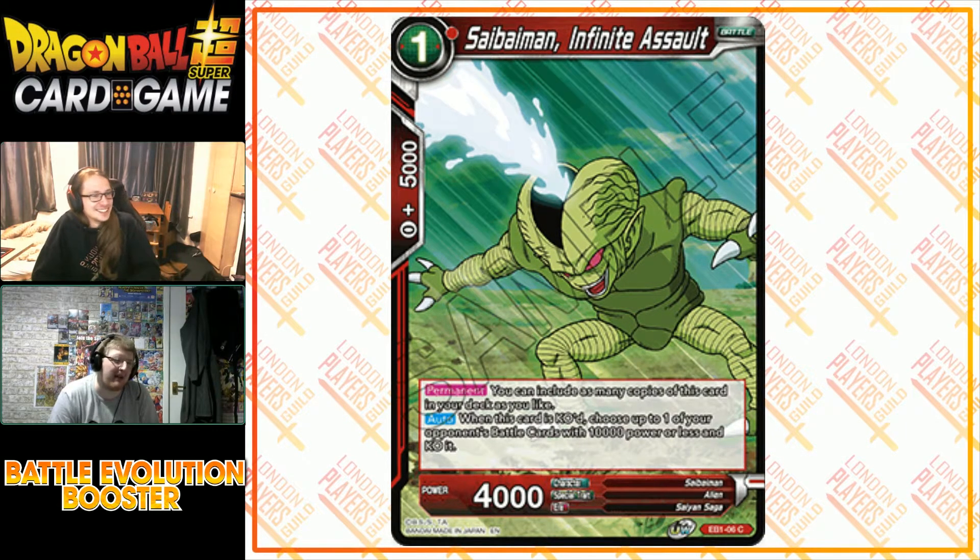Infinite Assault Cybermen — you can play as many copies of this card in your deck as you like. This is going to be amazing for Commander. Nappa is actually going to be one of the most consistent leaders in Commander. When this Cyberman is KO'd, choose up to one of your opponent's battle cards with 10,000 power or less and KO it. It's a really good replacement for the green version — you can reduce the power of a card on board and then KO it.